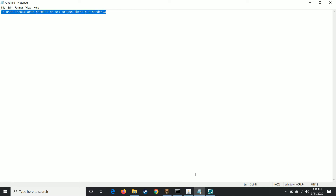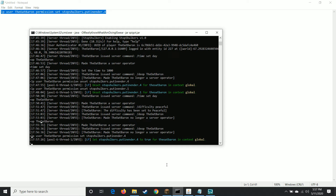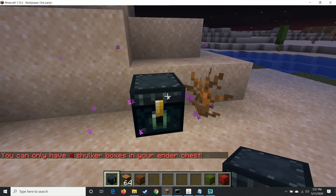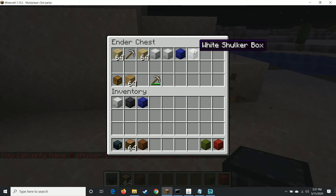So if I want myself to be able to use four shulker boxes inside of my ender chest, I would go ahead and copy that permission and paste it in. Now I should be able to put four shulker boxes inside of my ender chest, but no more after that. And you'll see in the chat here, it only limits you to that amount of shulker boxes.